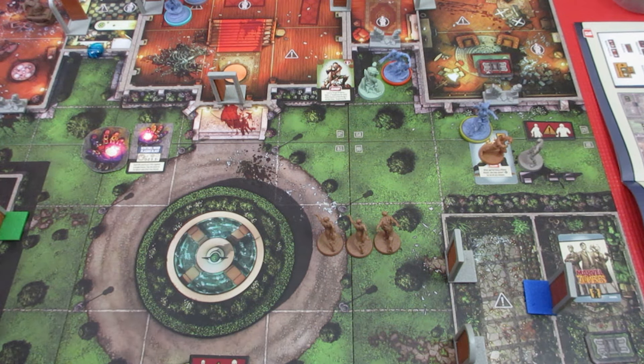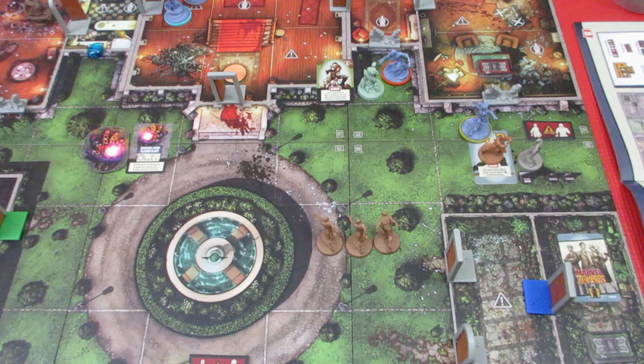Rogue takes a damage — she goes from three health down to two. She takes two more hits. Eliminated. That was all the zombies moving and activating.